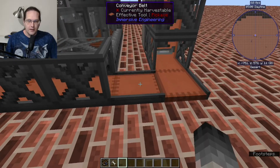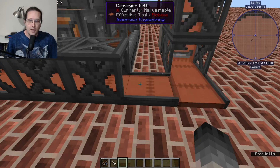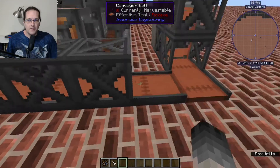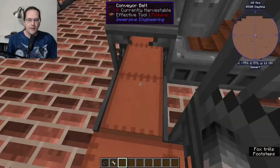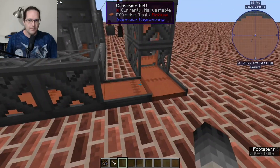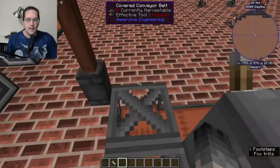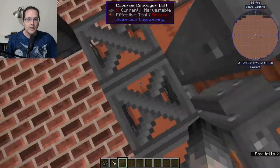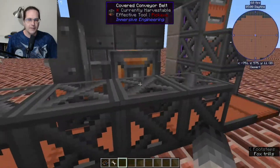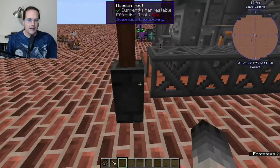As far as your conveyors go, this is another Immersive Engineering item and they're generally pretty easy to make. I'm not going to go over recipes because your mod pack might change them, but there is also a covered conveyor belt version. The nice thing about the covered conveyor belt is that if you happen to walk on it, you don't get pulled along — regular conveyor belts will move players around just as much as they move items. The covered conveyor belt prevents you from walking on it. This can be helpful if you've got conveyor belts in high traffic areas. They're also nice because you can place blocks on top of them and have visible support rather than floating blocks.